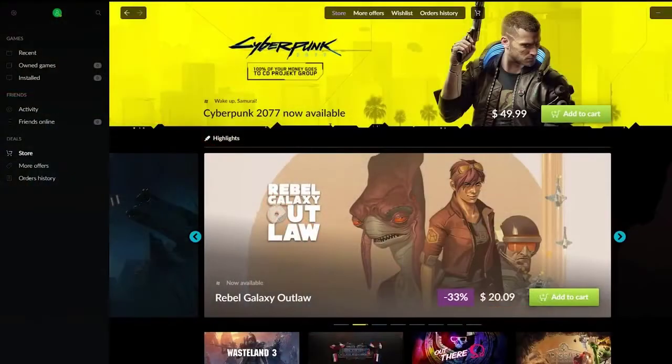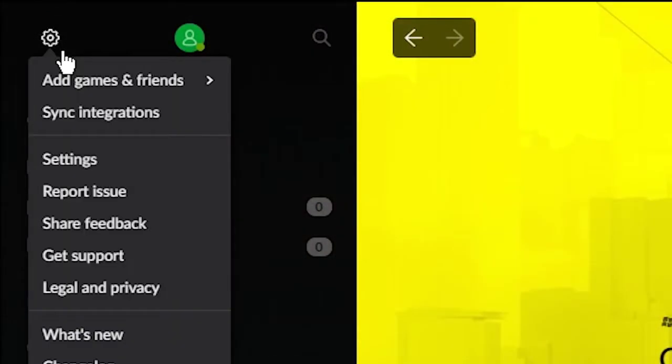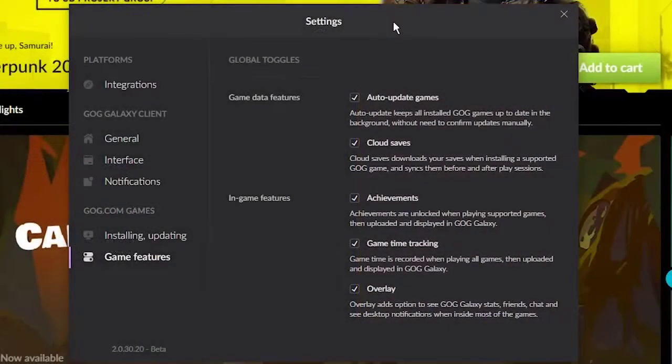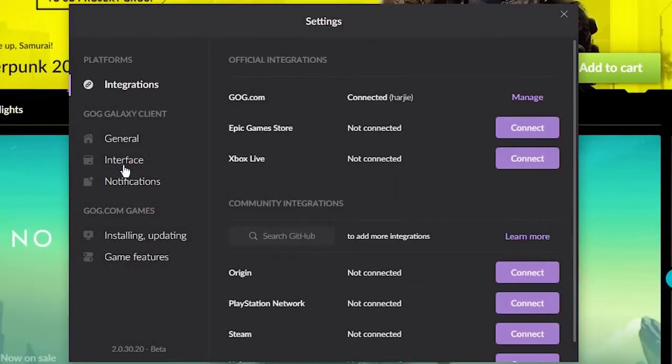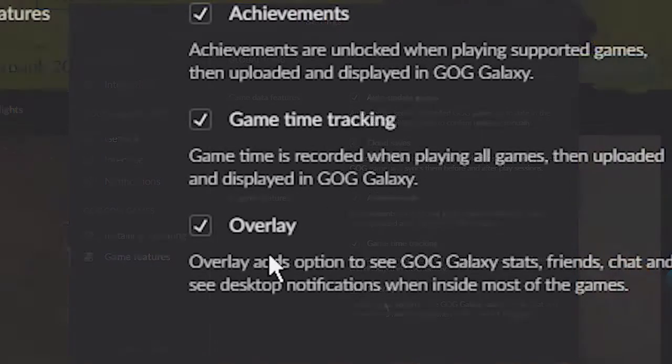Launch the GOG Launcher. Go to settings by clicking on the cog icon in the top left corner. Go to the Game Features tab on the left. Make sure that the box next to Overlay is not checked. Exit the settings screen and open up Cyberpunk 2077.